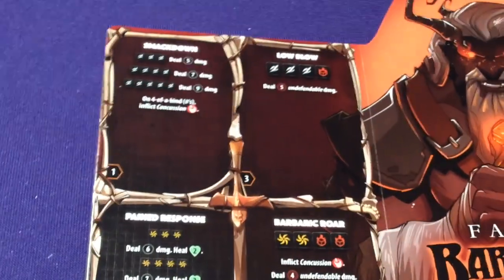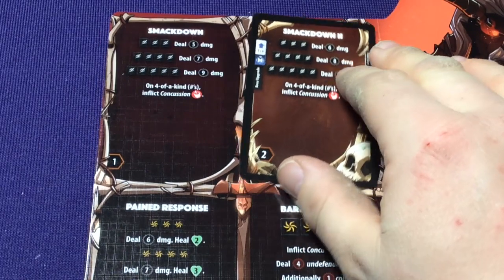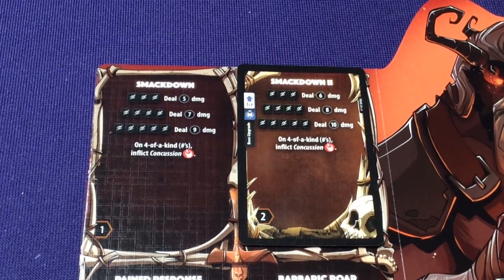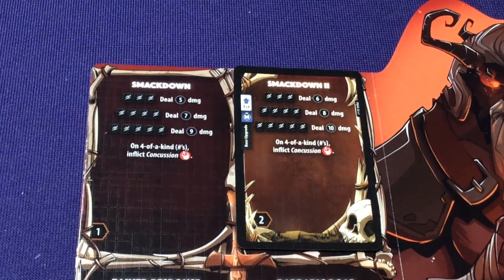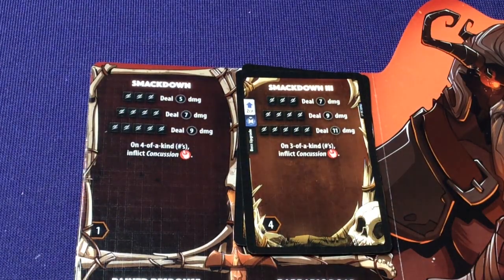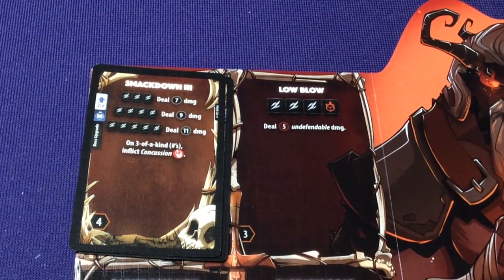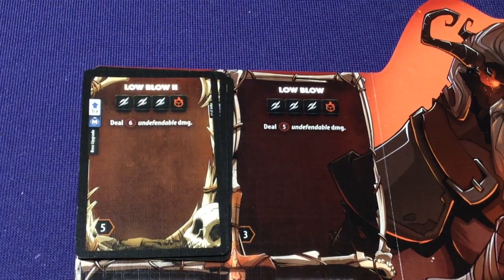Looking at the upgrade cards: Smackdown 2 deals 6, 8, or 10 damage — each goes up by one — and it changes the initiative number on the side to 2, still the lowest on the board. Smackdown 3 has 7, 9, and 11 damage; threes inflict Concussion, and now it ups the initiative to 4. That's important because now Smackdown would activate before Low Blow, which is an interesting dynamic — unless you upgraded Low Blow as well.